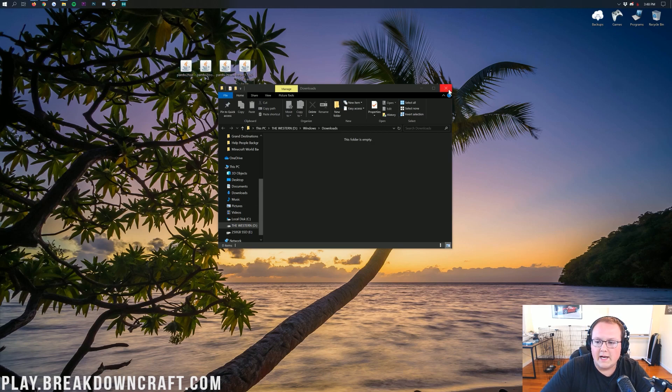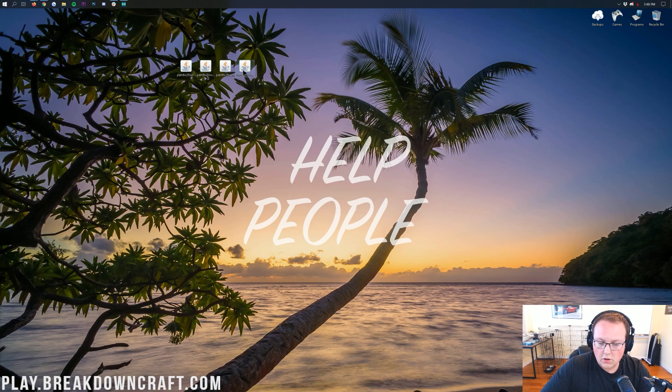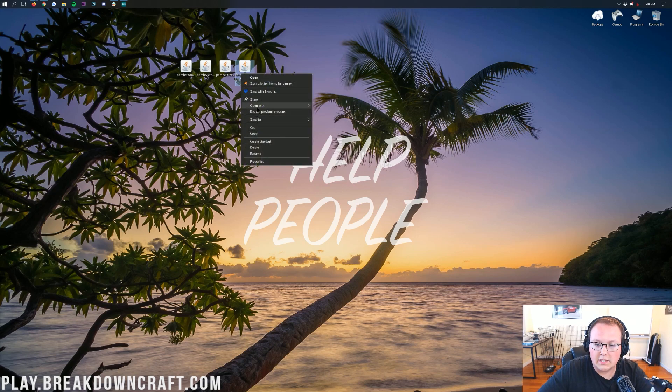Once these are on your desktop, go ahead and close out of your Downloads folder. Now to start off, we're going to be using Forge — it's basically what's needed in order to run these mods. Go ahead and right-click on Forge, click on Open With, and click on Java TM Platform SE Binary. It will then open up the mod system installer for Forge.